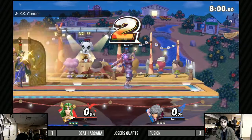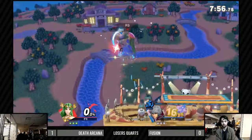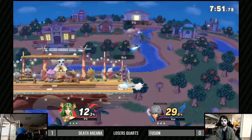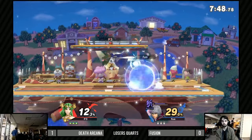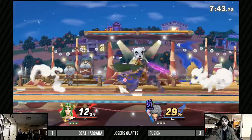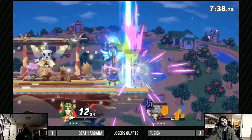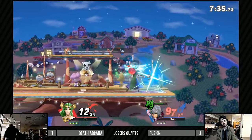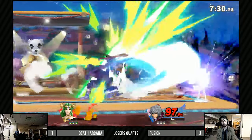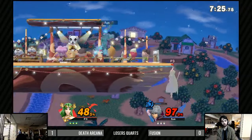Going back to Game 2 on Smashville. Great awareness there to know he was going to go for a quick approach. Fusion is trying to play more of a spacing game, especially with Buster — that up smash is a great frame trap. Death Arcana has a convincing lead right now. Great hold there for Fusion — not letting the intimidation of that forward smash get to him.